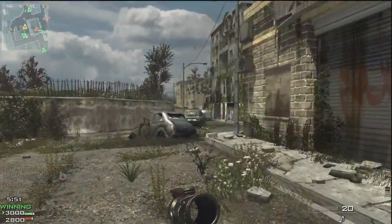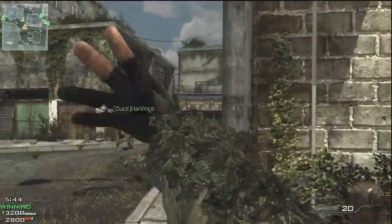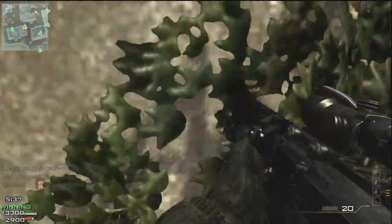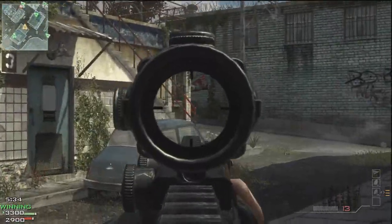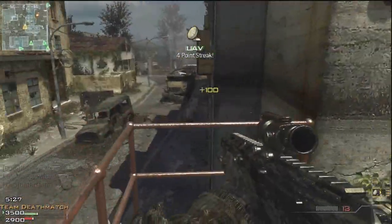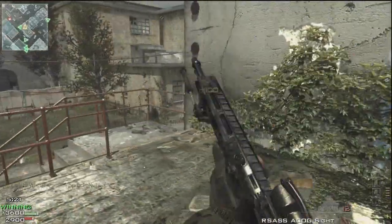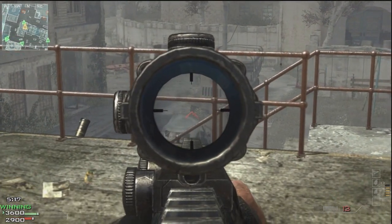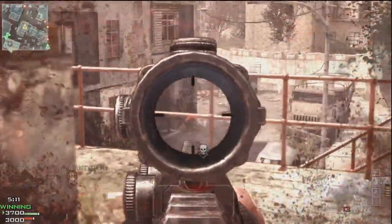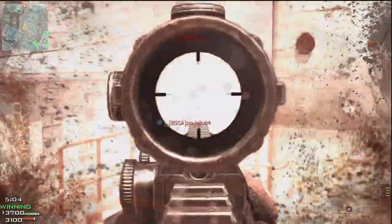Moving on to weaknesses: obviously it's not a one-hit-kill sniper rifle — that's the main one. At close range it's kind of spray-and-pray, though you do get one-hit kills every now and then. If you don't have a good trigger finger I would not recommend this gun, because one shot isn't enough to kill and you need to get three or four shots off quickly. The reload time is also not amazing, and it takes a while to get used to — my first few games I had pretty poor scores.